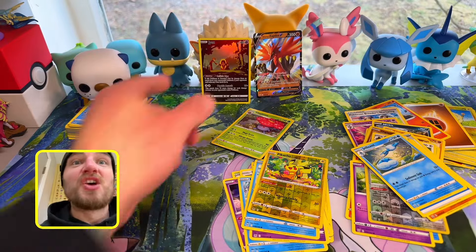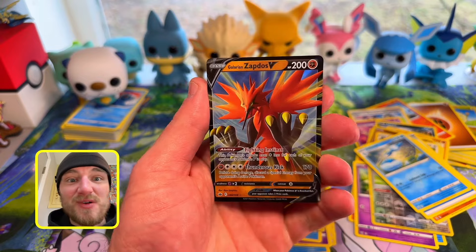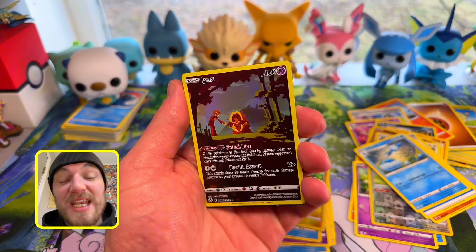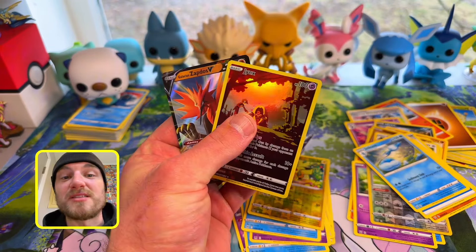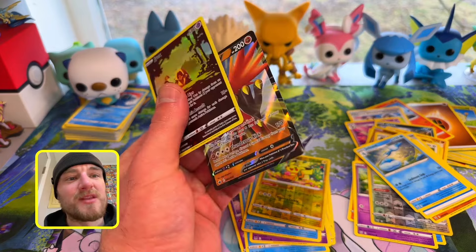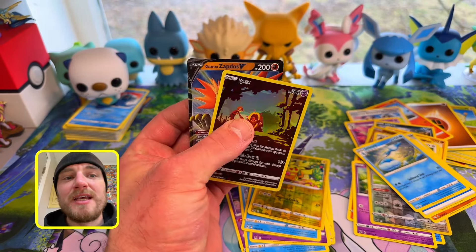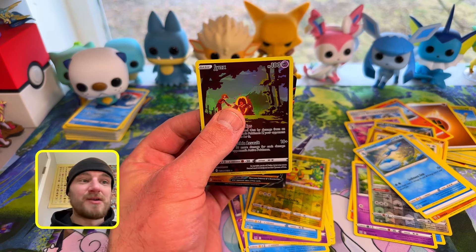Guys, we got two hits out of those — being the Galarian Zapdos V and a Trainer Gallery Jynx. $29.99 per box and I probably made three bucks. Hit that like, drop a comment down below and tell me if you've had any luck with these mystery boxes, and subscribe to the channel with notifications to support your boy. Peace.